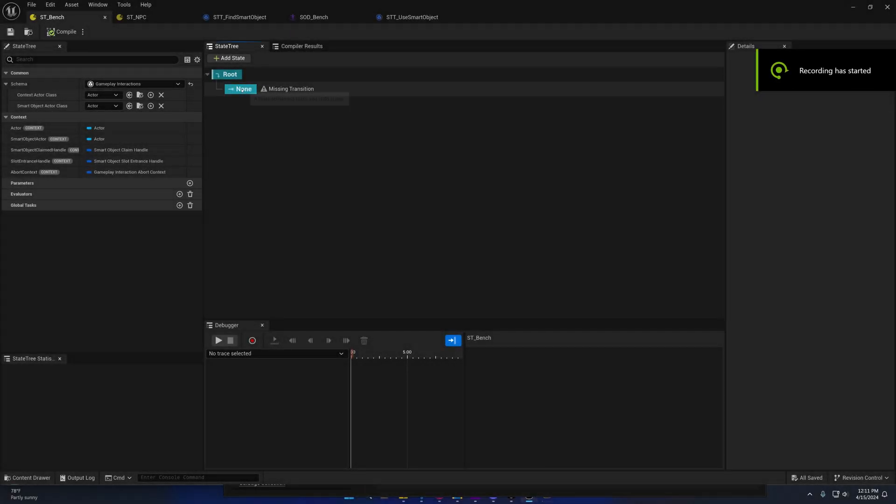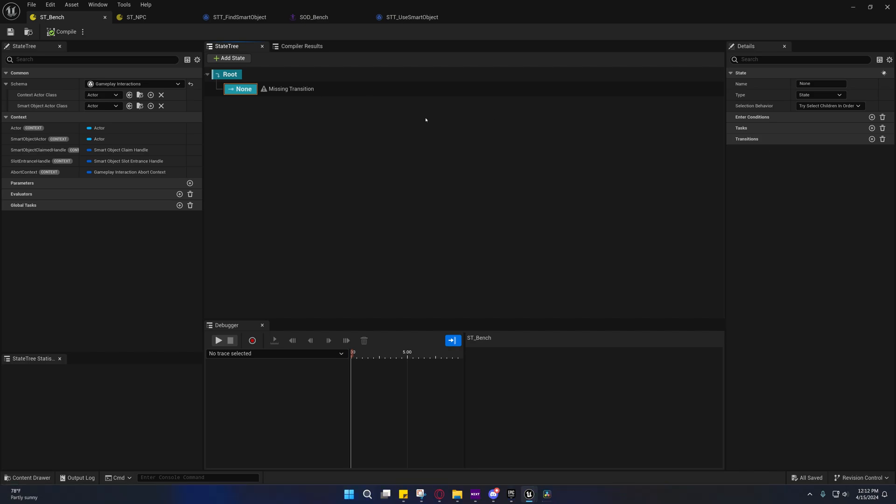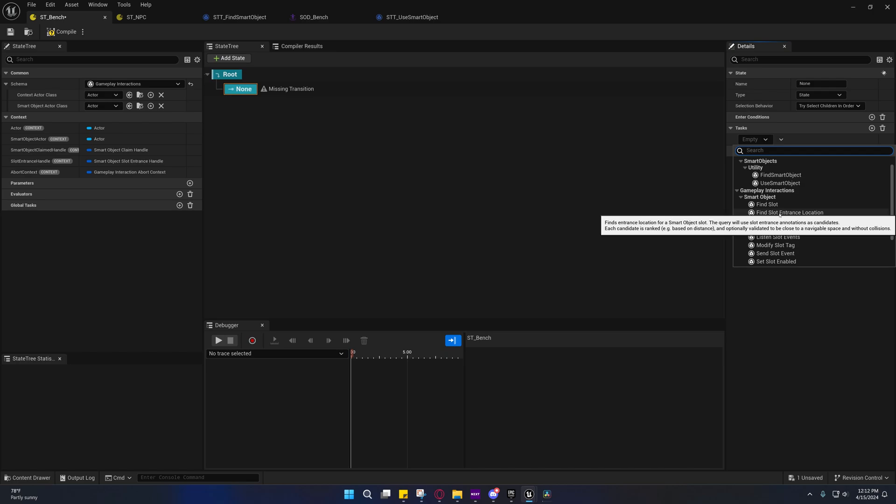Welcome back. In this video we'll be setting up the state tree for the bench. To get started, we're going to add a state, and under that state we're going to add a task using the Find Slot Entrance Location.